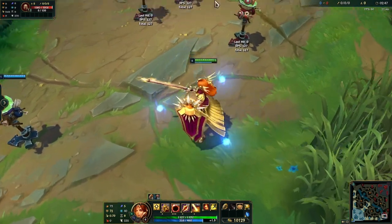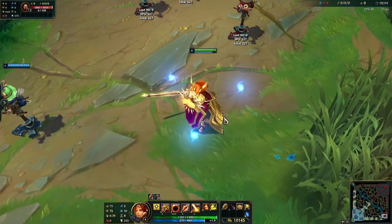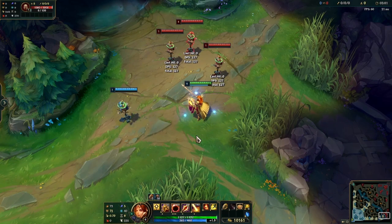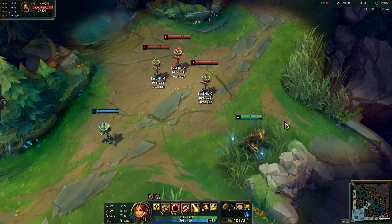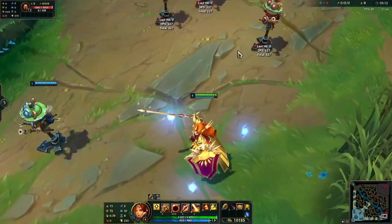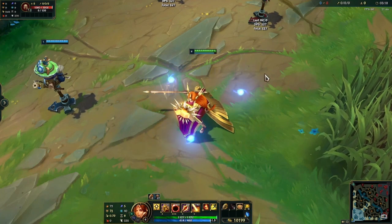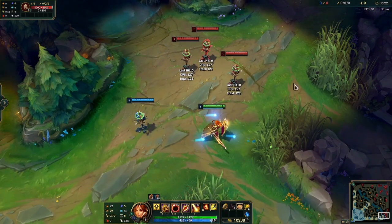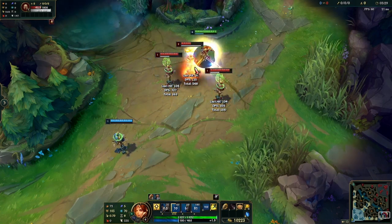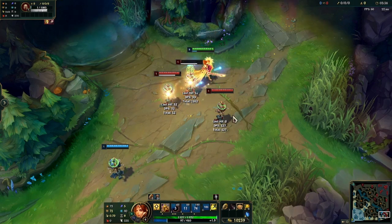In iron, bronze, and silver, Leona transitions really well into higher levels, especially once you reach gold. This is not a character that just falls off like other supports people recommend for lower levels — you can continue picking her until gold, platinum, even emerald. Only once you feel she's starting to lack a few things can you switch to Rakan, because they are kind of the same character. Leona can just CC someone for days and they will not be able to move, because as soon as you finish your rotation, you have your abilities again.